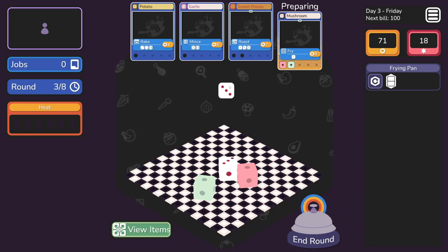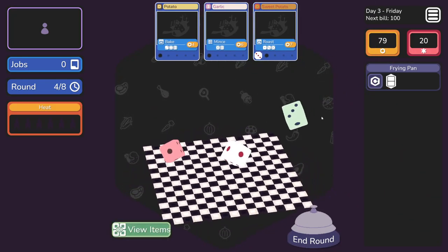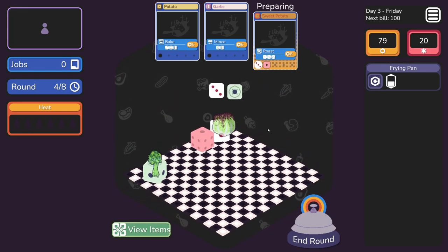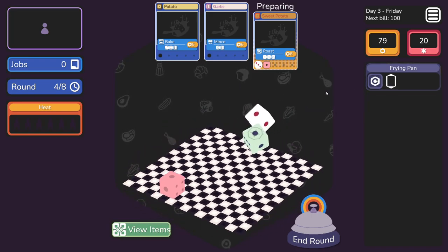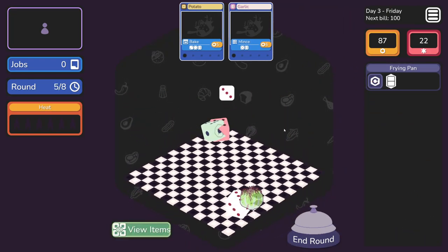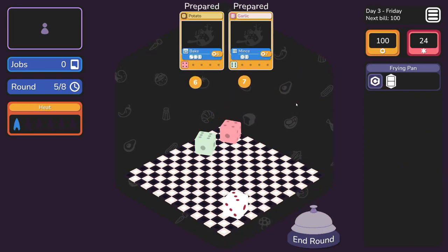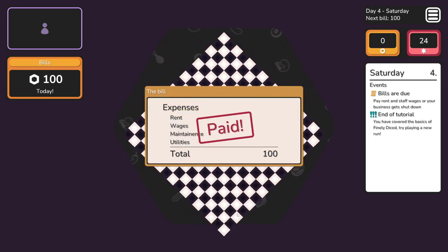Two odd. I need one even and one five or six. There's your six, there's your even. So I've made my bill. Bills are due - what a coincidence, I just got a hundred points. They rent wages or your business gets shut down. And that ends the tutorial. I can pay the bill - I've got nothing left.